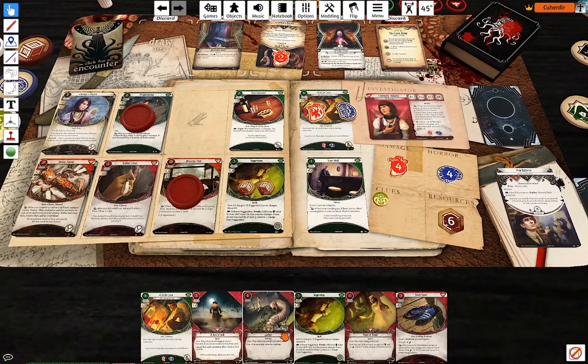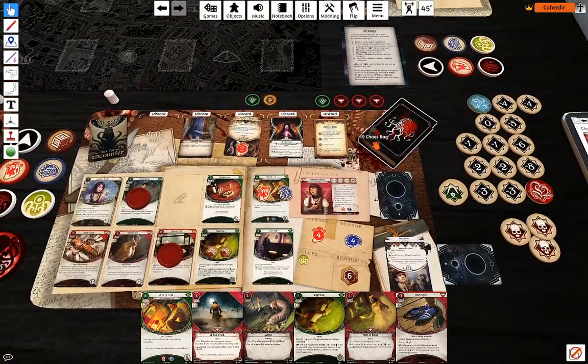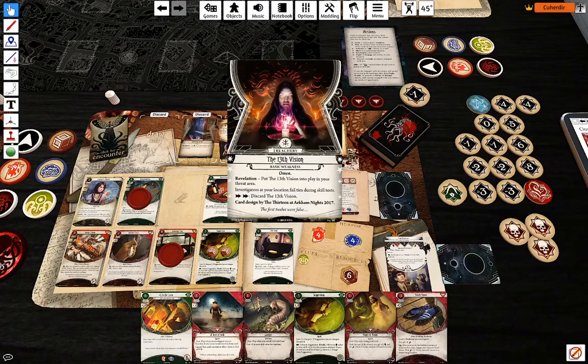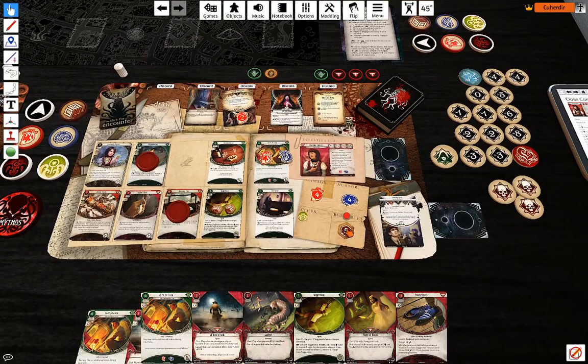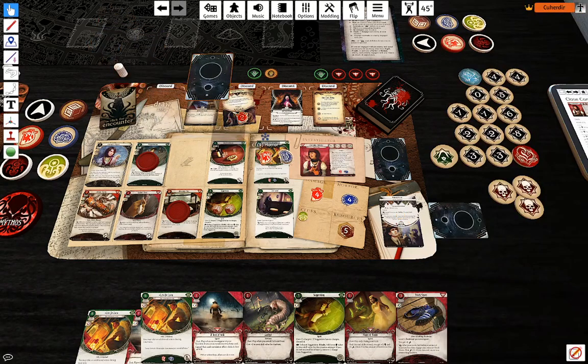Willpower test against the shroud value of my location — four against three. I'm just going to take that. Minus one — I'm going to fail that because of the Thirteenth Vision. But that's a test I would fail, so I'm going to use Lucky on that, and I'm actually successful.